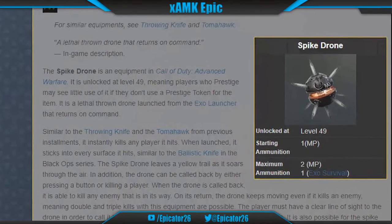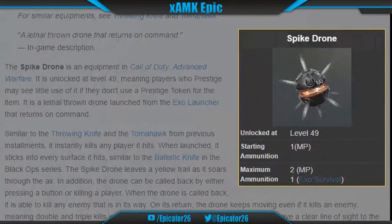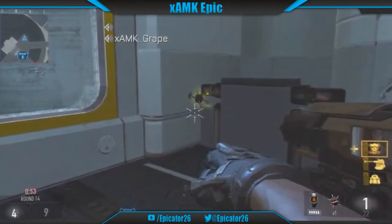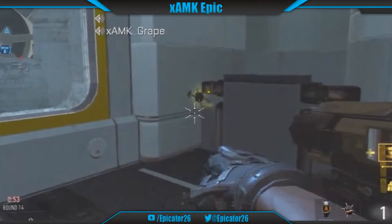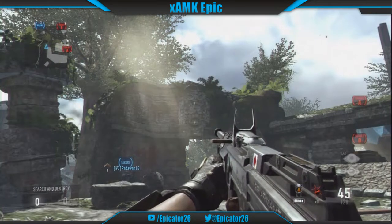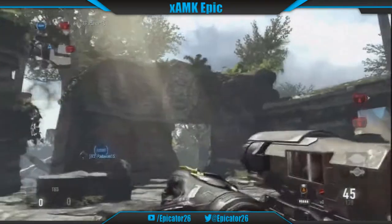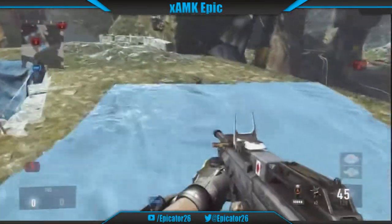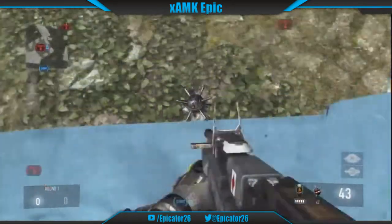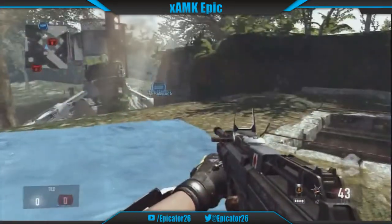Issues however are that this weapon is unlocked at level 49, which is quite late in the game. Also the Spike Drone sticks to any surface it comes into contact with, therefore bank shots are almost impossible with this lethal. Testing shortly after the game came out showed that the Spike Drone has a tendency to bank shot off the aerial recon drone, assault drone and another placed spike drone, but given how inconsistent this is, we cannot give it justice as a bank shot capable hatchet in regards to the others.